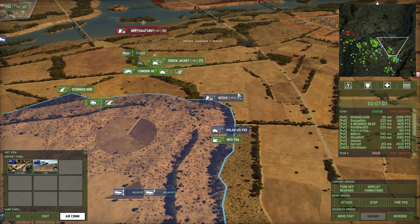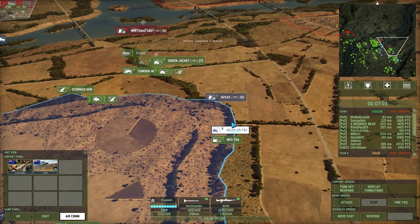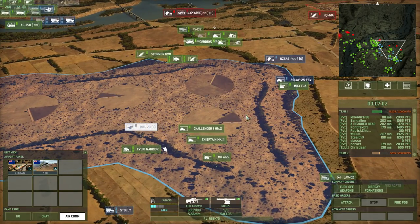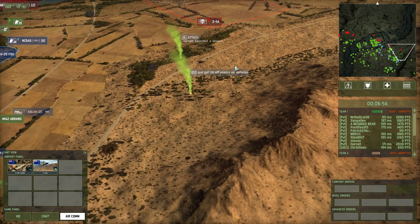Looks like it's going badly in the middle. HQ-61A Raider — guided long range AA platform.